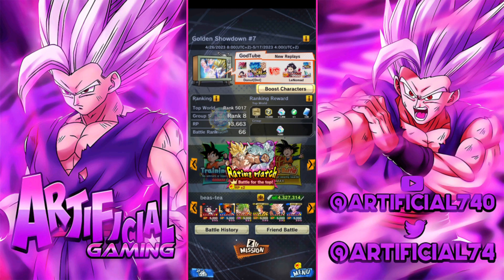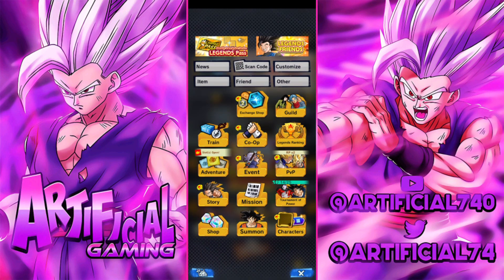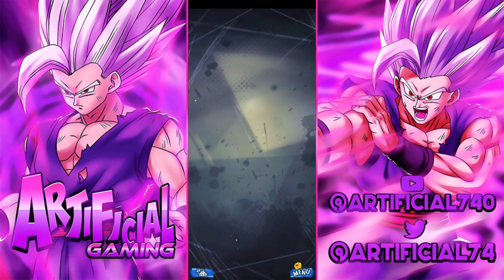So you're looking at approximately 1,400 chrono crystals just from PVP. Try to stay within the top 10K if you can; if not, aim for the top five percent and get the 600 CC. I'll leave it at 1,200 for the majority of people, plus the 200 from the group stage, so that's 1,400 chrono crystals off the bat. The next section would be the Tournament of Power, which did reset as well, meaning you can start again.